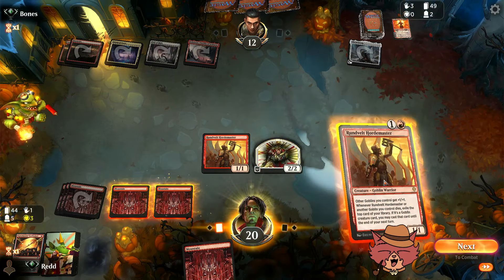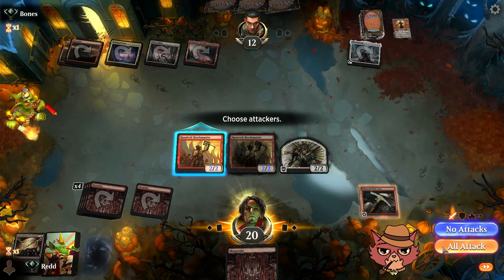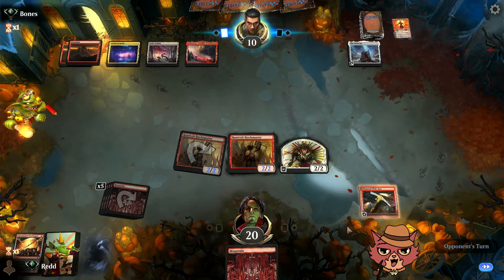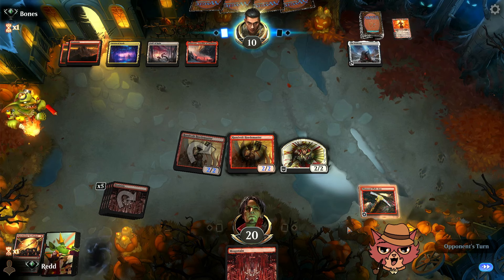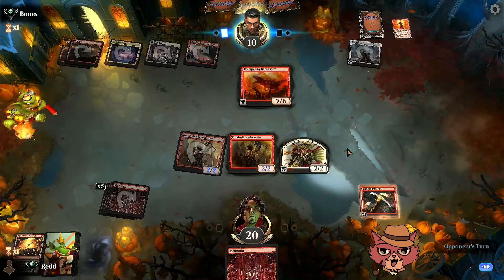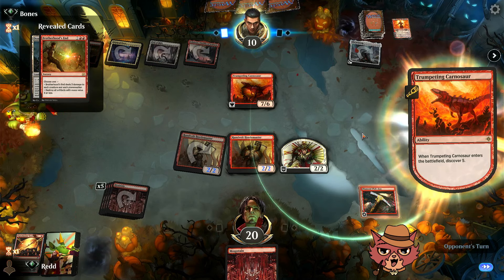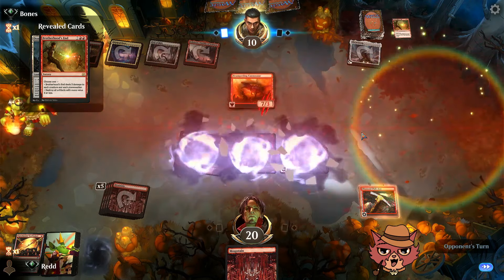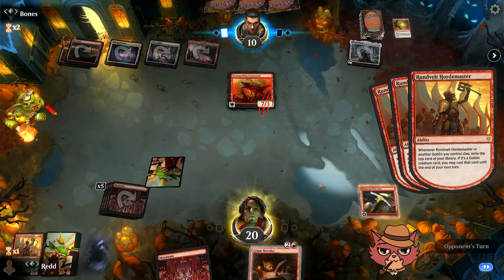We find something we can play off the synthesizer — not land. We play it, though if a Brotherhood's End comes down the Hordemasters get to exile some goblins for us. Opponent casts Trumpeting Connoisseur and then Brotherhood's End. That's brutal. Four Hordemasters exile four cards. We see Crime Novelist, a mountain, and Hordemaster number two off the top.